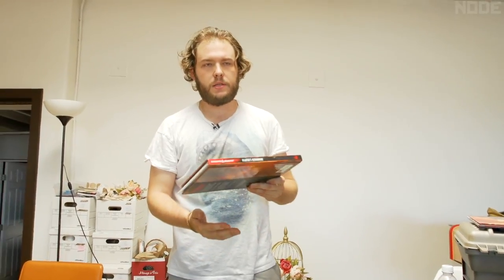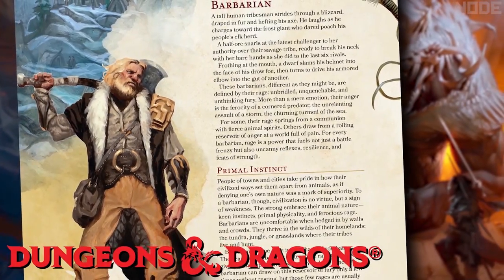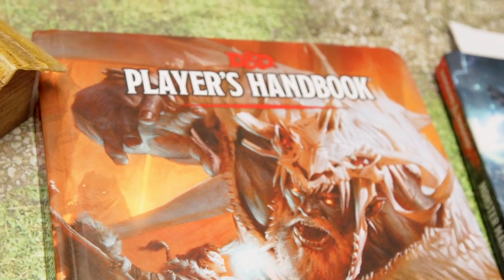The first thing you want to pick up is the Dungeons & Dragons Player's Handbook. This is the first book you need because it covers everything from creating your character, how to interact with the world, movement, combat, and magic. Basically, this is the essentials — everything you really need to know to play.